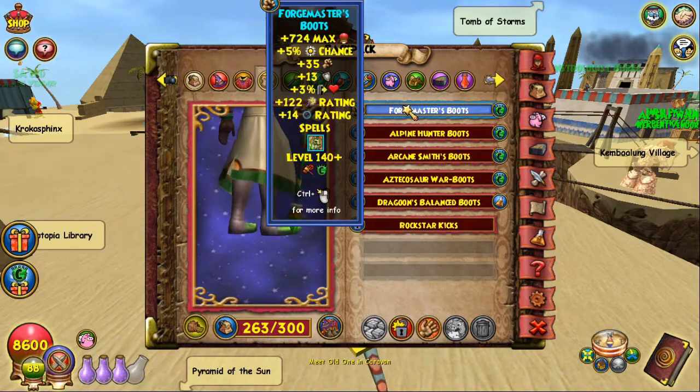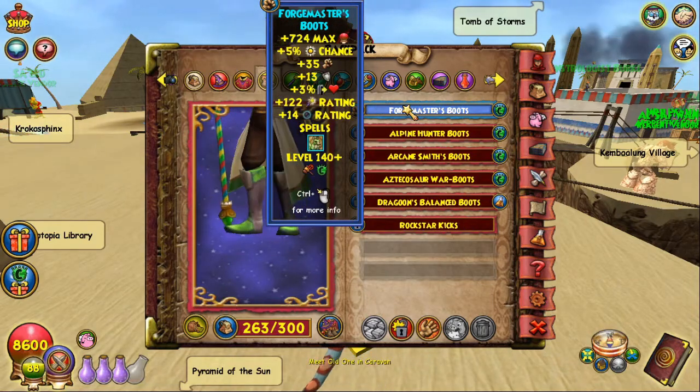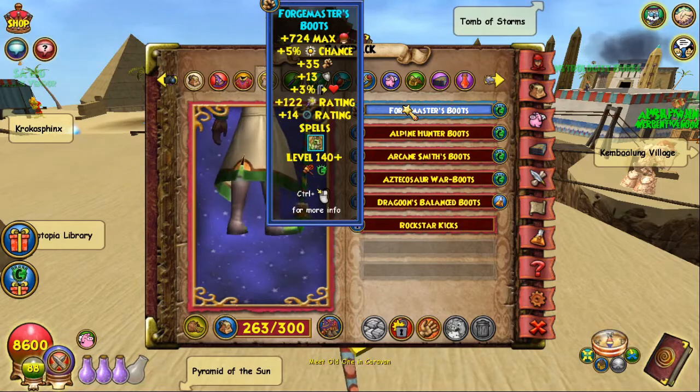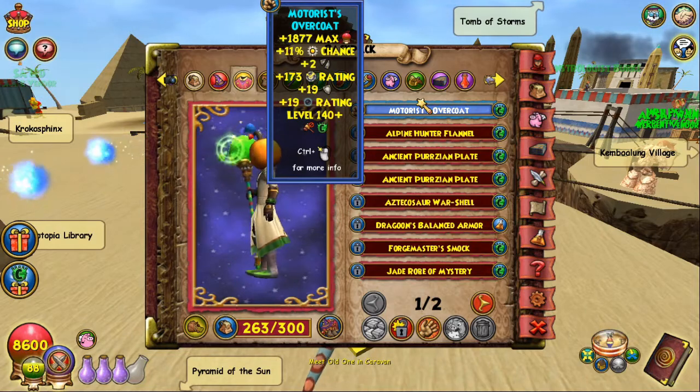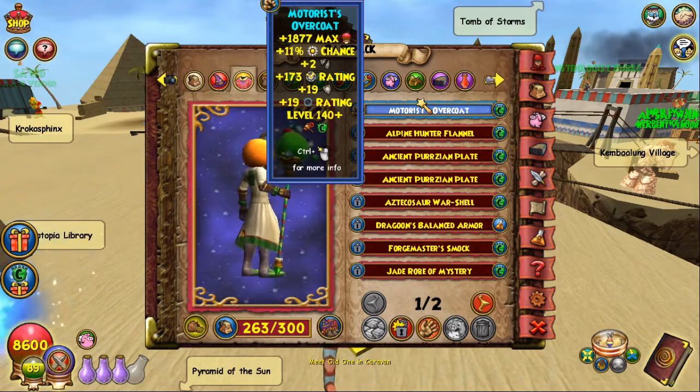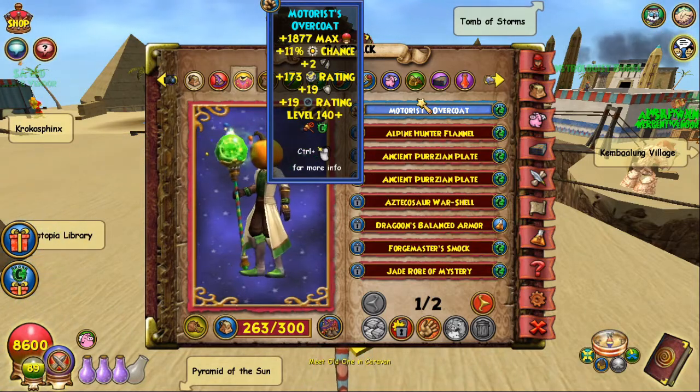For the boots, of course we're using the brand new Forge Master's Boots — they're just the best boots, you gotta get them. I'll show you some alternatives in a little bit. For the robe, I'm rocking Motor's Overcoat. I believe it's either the best or one of the best robes you can use for dark Nova right now. There are a few I haven't been able to get — I'll show you those when I go over the alternatives. This is from the brand new Marleybone Motorist Pack.